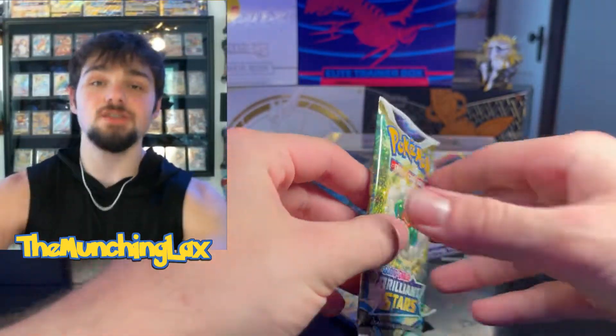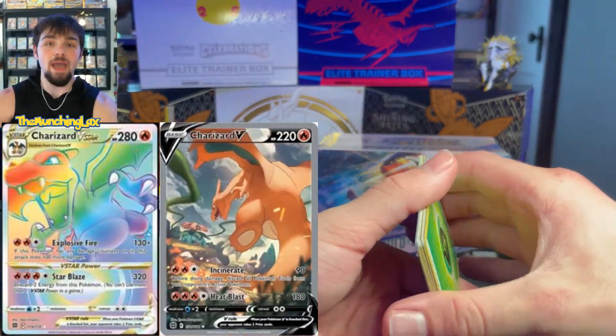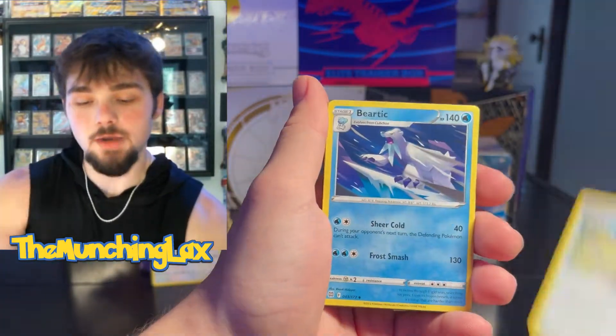Our first Brilliant Stars booster pack. We are really looking for a Charizard — the Rainbow Charizard and the Ultimate Arc Charizard — both on screen. Hopefully we can get lucky. We got a Collapse Stadium.